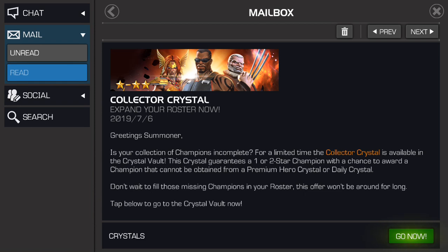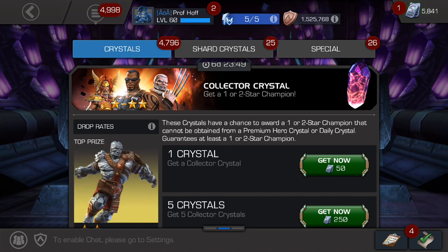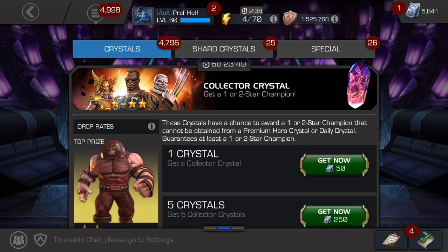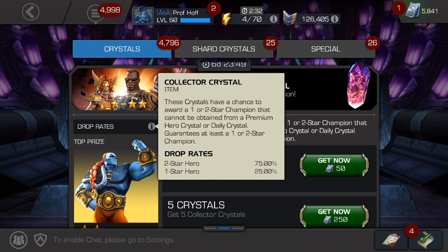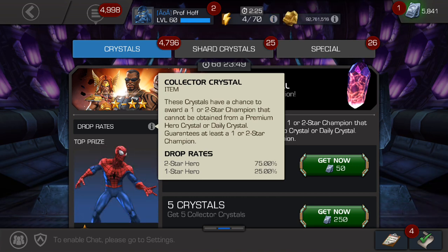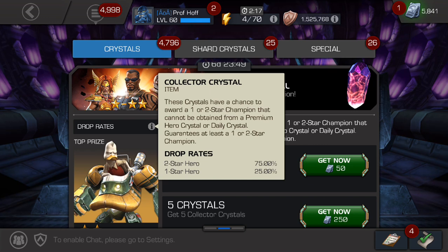You got to fill up your roster. The funny thing, though, is now for 200 units if you're Cavalier, you can have a chance for a six-star. I once spent 400 units and got two six-stars — Guillotine and Ghost — the best 400 units I've ever spent in my life. And so now, with these collector's crystals, they're 50 units apiece, which I think in this day and age is just way too high. These things should be like 10 units. But it says these crystals have a chance to award a one- or two-star champion that cannot be obtained from a premium hero crystal or daily crystal. The drop rates are 75% two-star and 25% one-star. My belief is: if you're going to charge 50 units, it should be 100% two-star.